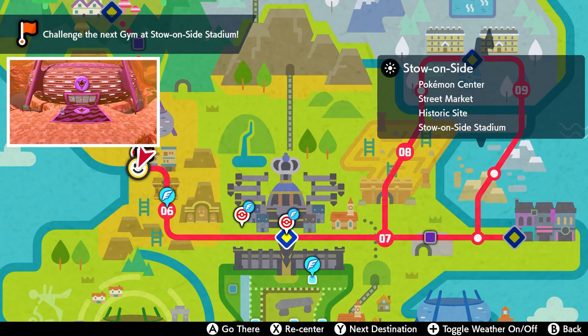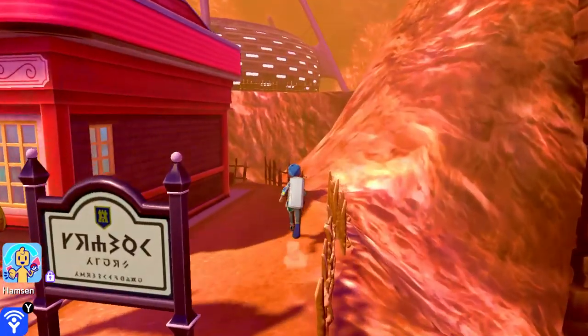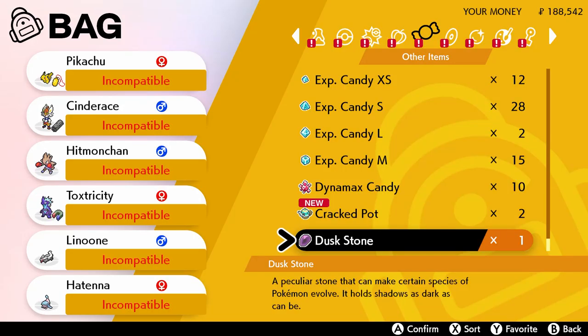Hey guys, head to Stow-on-Side for this one because we're going to discuss secrets in this little town. This town has two hidden objects. One over here is a Dusk Stone — quite easy to find. It's right there behind the sign.